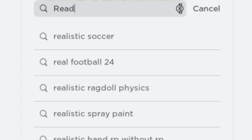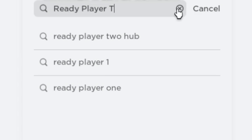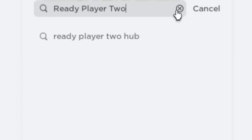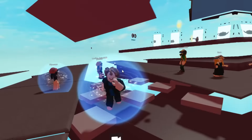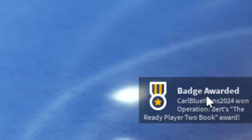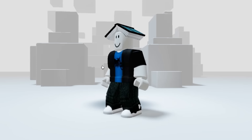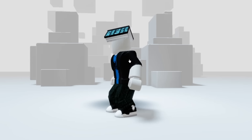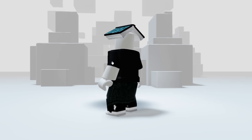Search up for this game — type Ready Player Too. This one. Just by joining the game you will immediately receive an item. The book on my head is the item you will get from the game. You will find this item in your inventory under accessories head.